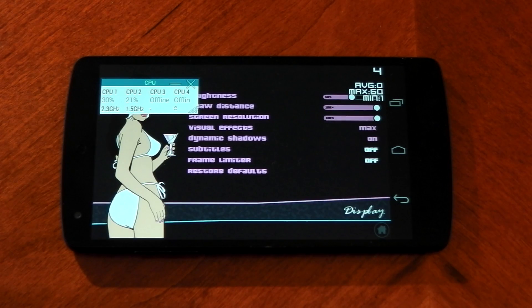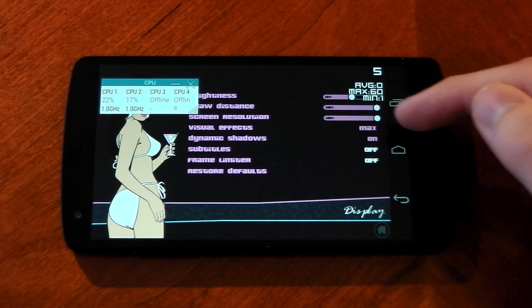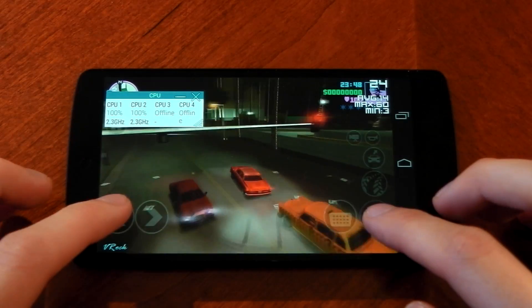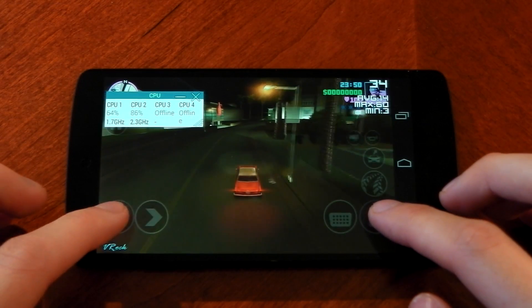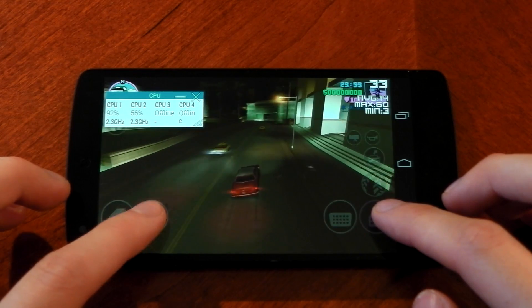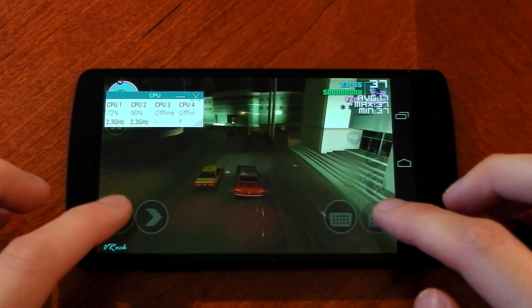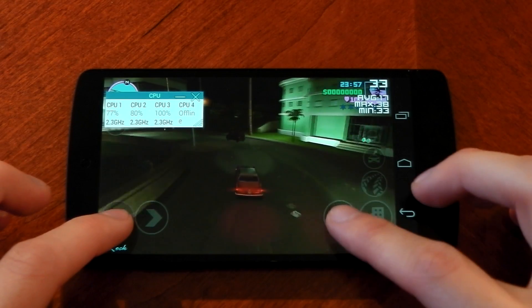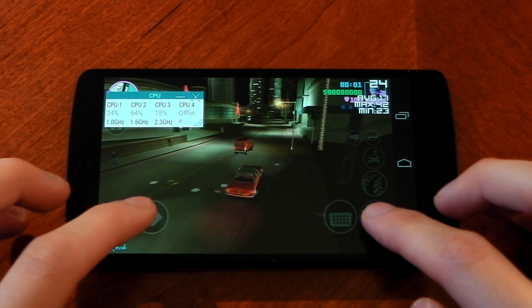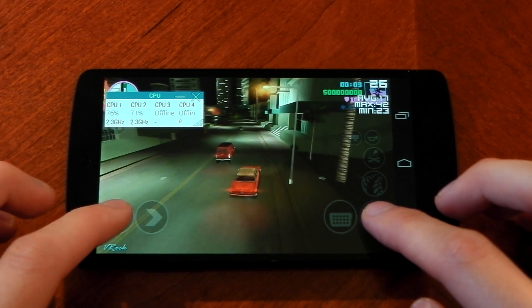We'll start off with Grand Theft Auto Vice City, one of the toughest games to play on a mobile device. I've maxed everything out. I played about a minimum of five minutes on each game, so altogether you're looking at about 30 to 40 minutes of straight gaming. While driving on a straight road you're looking at around 30 to 35 FPS. When you start taking turns quickly, that drops to around 23 to 24, but it's still relatively smooth.